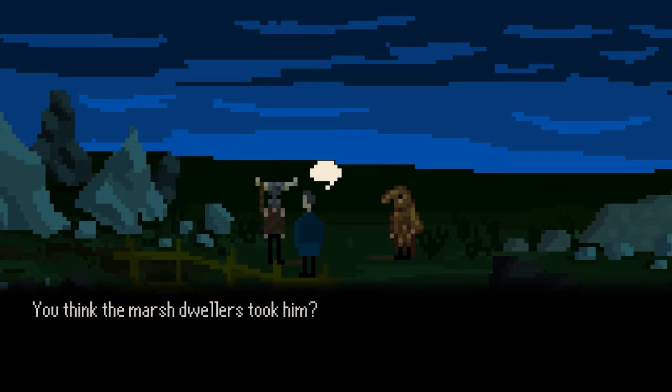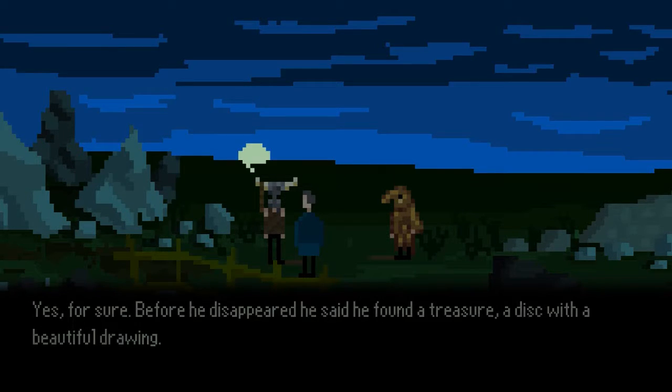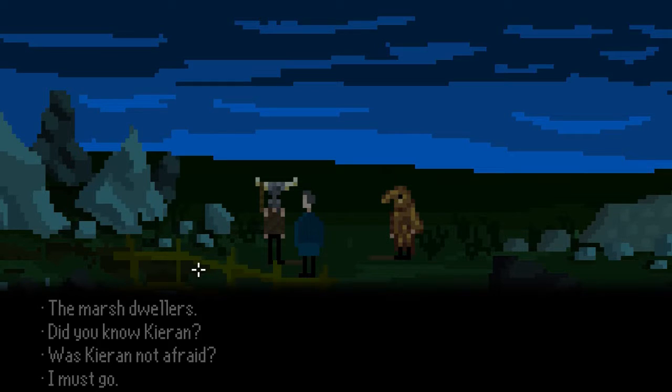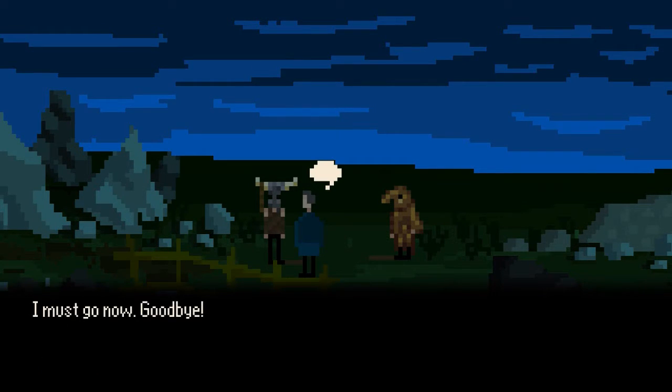I think that's why they took him. You think the Marsh Dwellers took him? Yes, for sure. Before he disappeared, he said he found a treasure — a disc with a beautiful drawing. He took it from the old house in the hills. Maybe the Marsh Dwellers wanted it. Right, there's a house in the hills. We're at the hills now — I don't remember seeing a house. I still think he fell down the hole, honestly.